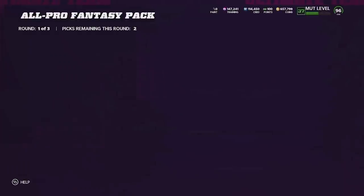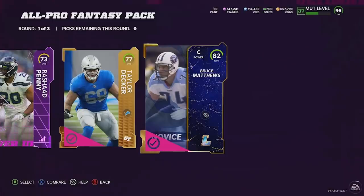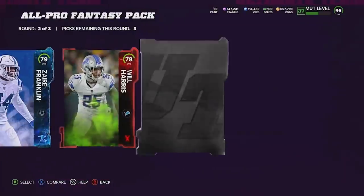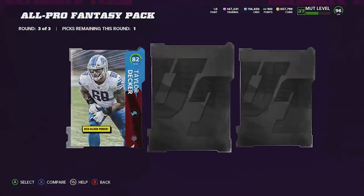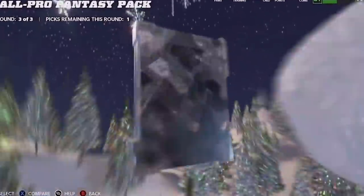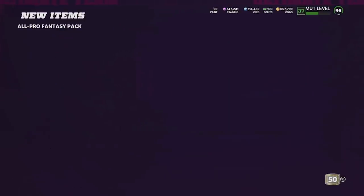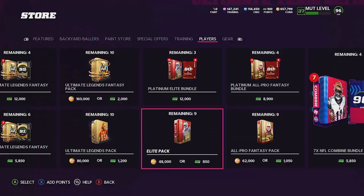Hopefully we can finally get a decent pull — we did get a 93 though so I can't complain. 82 in the first round might be on our starting O-line. Second round: we get an Elite and it's a DT. Third round: we get a Stocking Stuffer — some weird pulls. Sadly it's another left tackle since we already got that 88 Joe Thomas earlier. I wish it was at least a right tackle, but I can't complain too much.